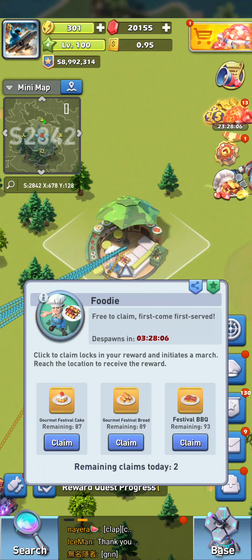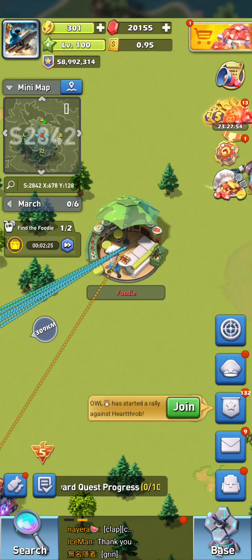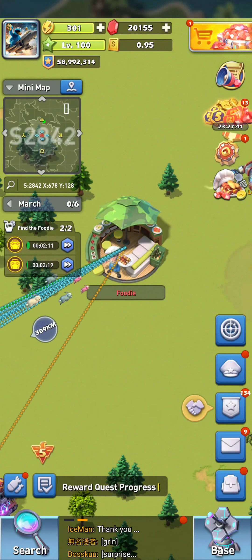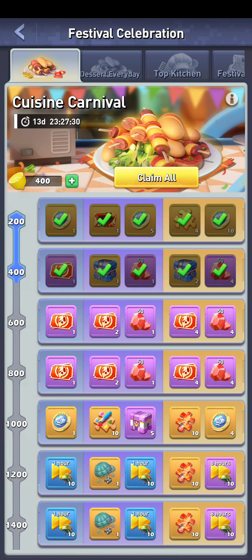My friends are smart — they linked it here. There's the foodie, so it's first come first serve, you can claim whatever you want. I'll go ahead and have the gourmet cake — hit claim and your march will go by itself and get it. I'll claim again and take the festival barbecue. You can do two claims a day and that'll give you more food in your food box to serve to your customers.